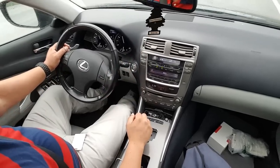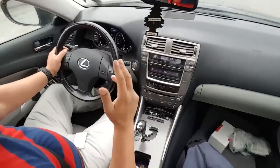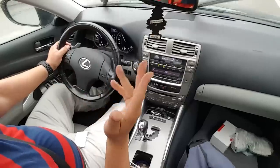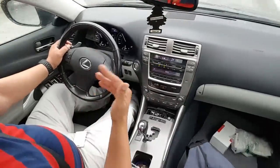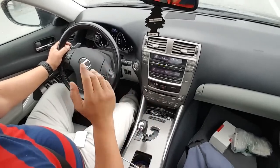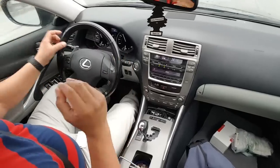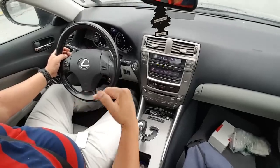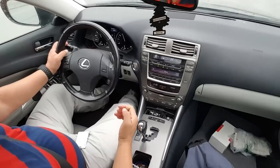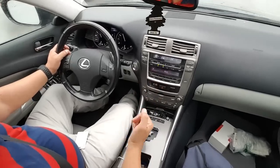Hopefully I answered your questions from those videos before. With this particular car, I already did the test: if you come to a complete stop — which I'm not going to do right now since I'm on the interstate with no lights — if you're on fourth or fifth gear and come to a complete stop without downshifting, the gear won't change; it'll stay where it was. But when you go again, the transmission basically defaults as if you're in regular drive mode, and as soon as you start shifting it switches back to sport mode.